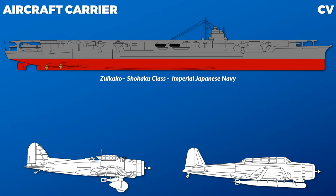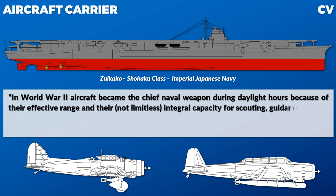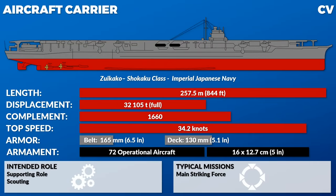As most of you know, in the Pacific the carrier became the main striking force. In World War II, aircraft became the chief naval weapon during daylight hours because of their effective range and nearly limitless capacity for scouting, guidance to the target, and coordination. Yet for the Atlantic and Mediterranean it was not so straightforward — British carriers in these areas often served in a supporting role. In one exceptional case, a Malta convoy was escorted by no less than five carriers, serving in anti-aircraft and anti-submarine warfare roles. In late war, the British also sent a sizable carrier force to the Pacific, providing support for the invasion of Okinawa and other operations. This supporting role was mainly due to the balance of forces, since the Kriegsmarine had a limited number of capital ships, and the real Japanese Navy in late war was mostly sunk.